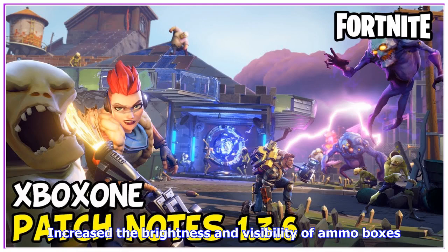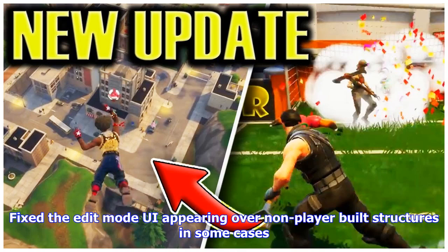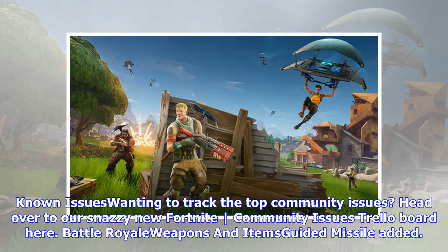Increased the brightness and visibility of ammo boxes. Bug fixes: fixed a rare bug where players could be launched up in the air after colliding with the world in tight spaces. Fixed the edit mode UI appearing over non-player built structures in some cases. Fixed other players not appearing to move smoothly while jumping. Fixed some keys on non-QWERTY keyboards becoming unbound after restarting. Fixed the video settings screen not updating properly after full-screen mode is toggled. For known issues, head over to the Fortnite community issues Trello board.